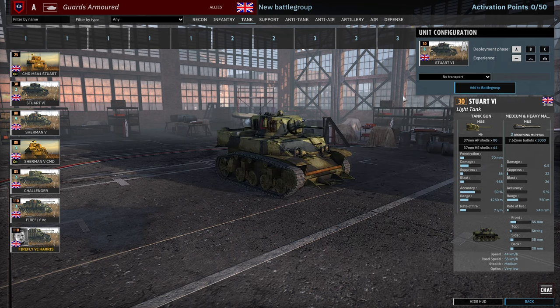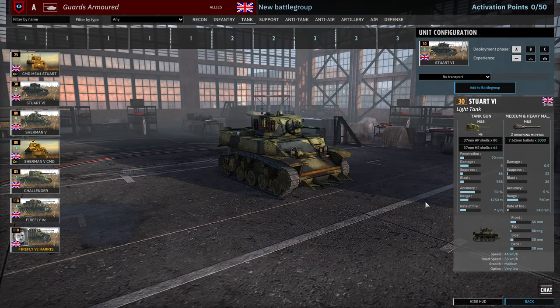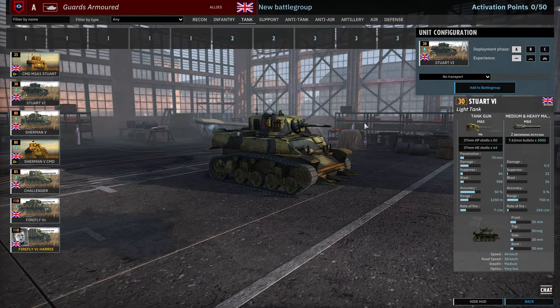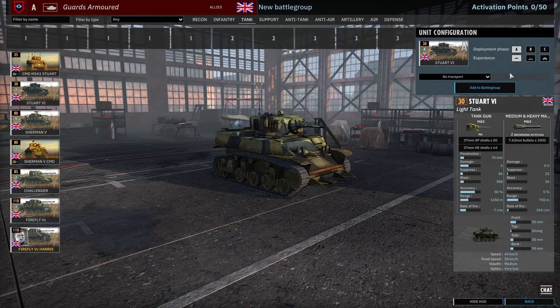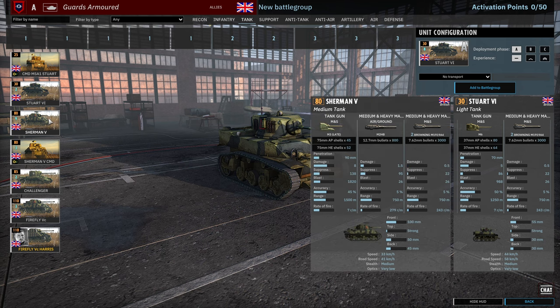Then there's a card of Stuart 6s — the M6 with two .30 cals, 55mm of frontal armour and 44km/h off-road speed. Just an annoying unit the enemy is going to have to deal with using AT. If they don't have any AT it'll just sit there and slowly whittle down enemy forces, and for 30 points you can kind of spam them around a little bit.